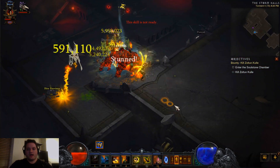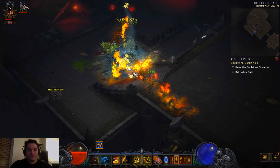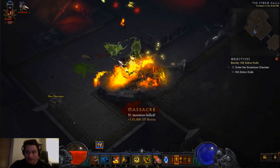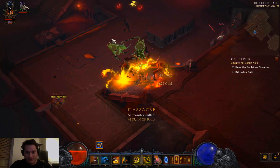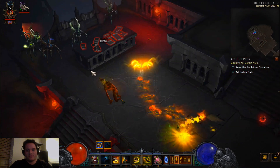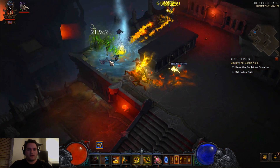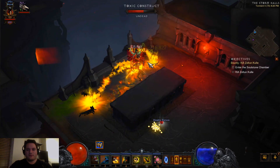Damage-wise, my dog is doing near 30 million damage. My Gargantuan is doing almost 80 million, which is just ridiculous. It can really help out with those epic mobs and get them down. See there's a 30 million right there — 30 million, another 30, 31 million.